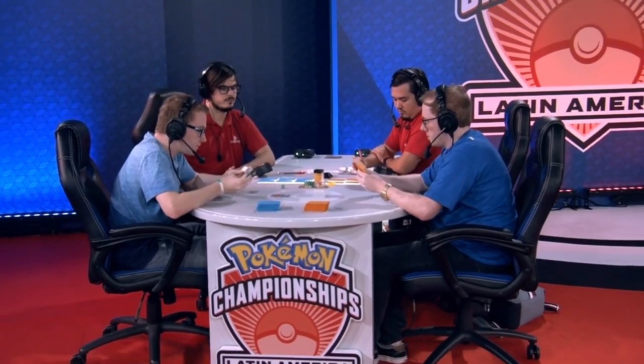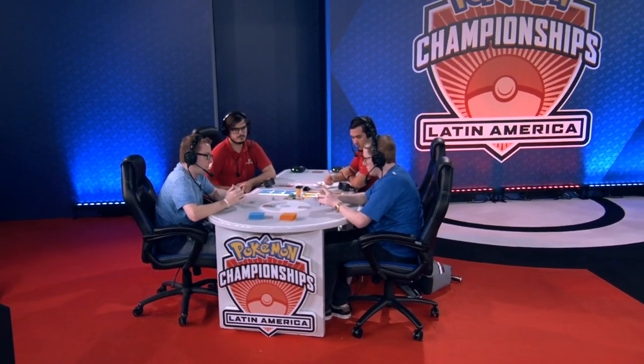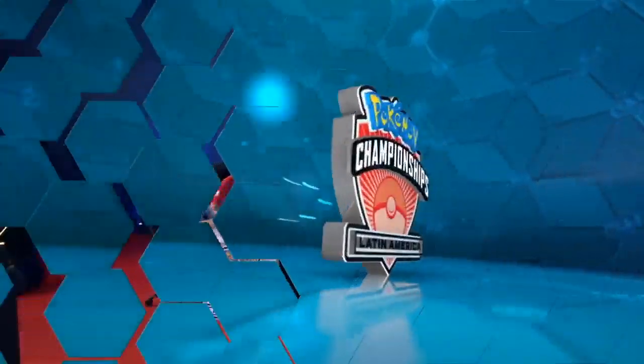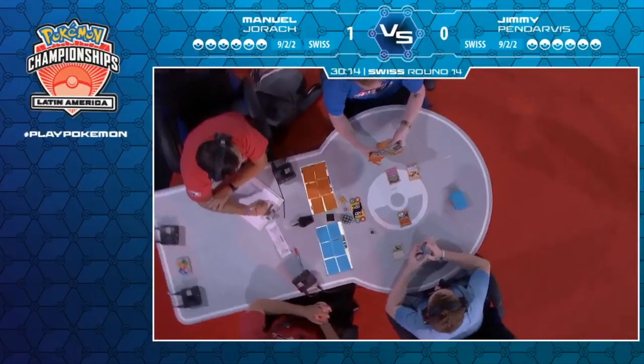He's going first in game two — he lost the first game so he gets to choose. As long as Jimmy can pop off, finding Mysterious Treasures and Dust Stones, allowing Manuel to take a few prize cards, then Reset Stamp and hope that his opponent can't find answers — that's got to be his route to victory here.